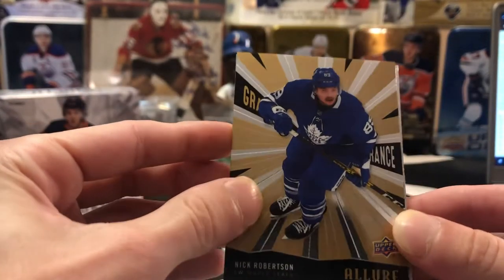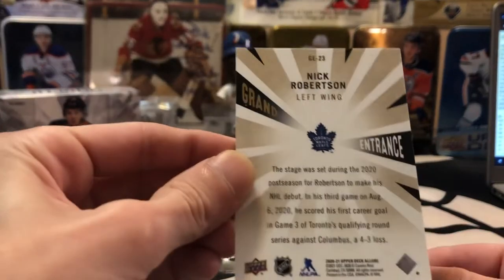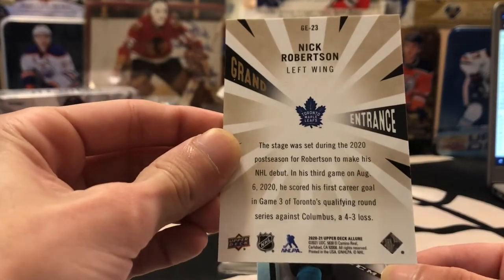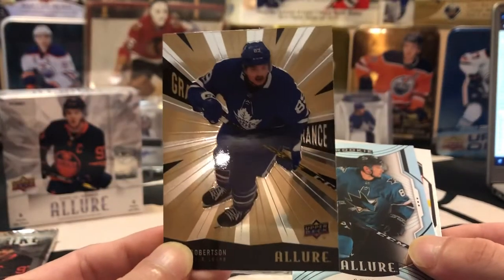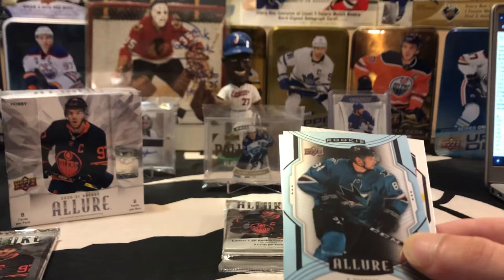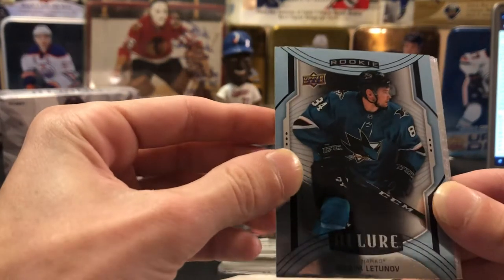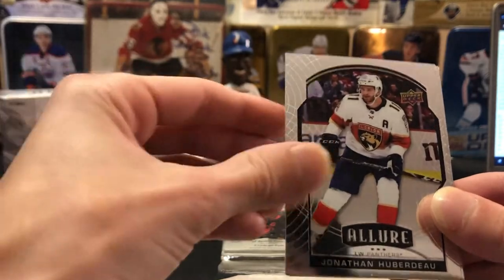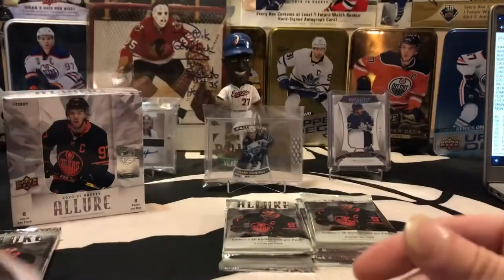There's a Nick Robertson — I can't really see what the insert is called because he's blocking it in the picture, but it looks like a Grand Entrance insert of Nick Robertson for the Toronto Maple Leafs, so that's a nice hit there. That one's going to be going to Joe. We got another rookie short print of Latulippe for San Jose, a Huberdeau base, a Carlson base, and a Kieffer Bellows base rookie.